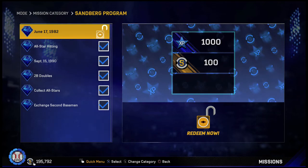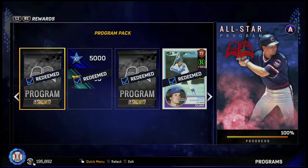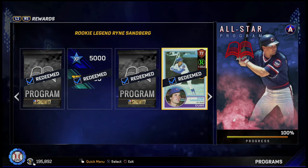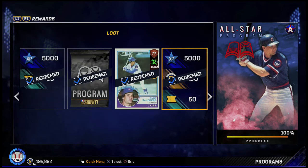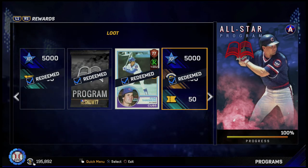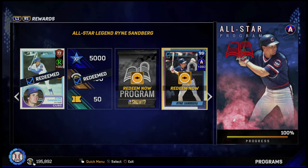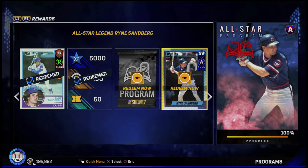Let's go into the program and see the rewards and missions. For this program the rewards were a program pack, some XP and tickets, another program pack, a rookie legend Ryan Sandberg card, some more XP, stubs and tickets, two more program packs, and the 99 overall all-star legend Ryan Sandberg.